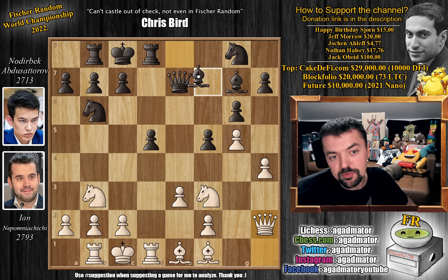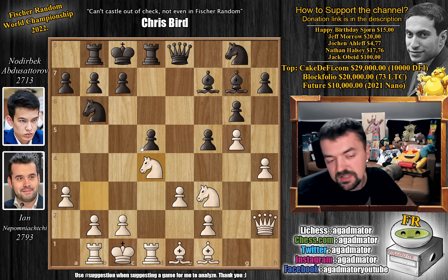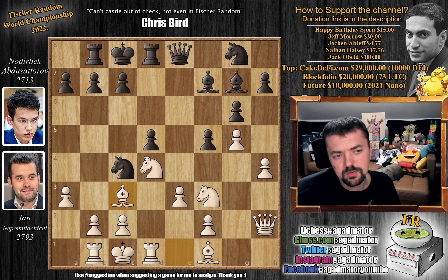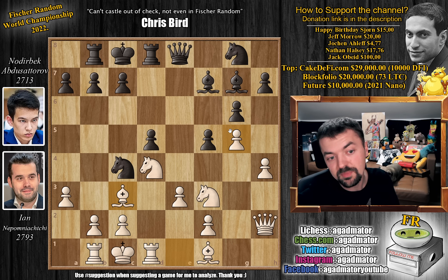Queen h2. And now bishop to f7. Pawn to a3, taking away the b4 square from the black queen but also preparing bishop to b4 in some lines, which could be important. Queen to e8, now freeing up the d7 square for the knight. Knight to d4, just improving the position of the knight. Also h5 was a very nice idea. We have knight to c4, putting a lot of pressure on that b2 pawn. And now bishop to c3, with some nasty ideas of maybe even going knight to c6 in the future.